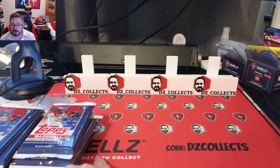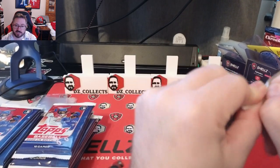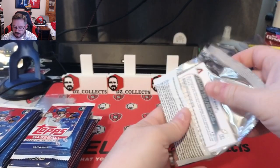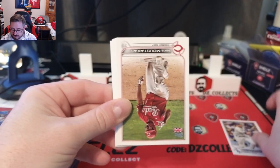Shout out to cardshells.com — that's C-A-R-D-S-H-E-L-L-Z — code DZ Collects at checkout if you need card supplies, you get ten dollars off any order of $50 or more. First look at the 2022 UK edition: Justin Turner.